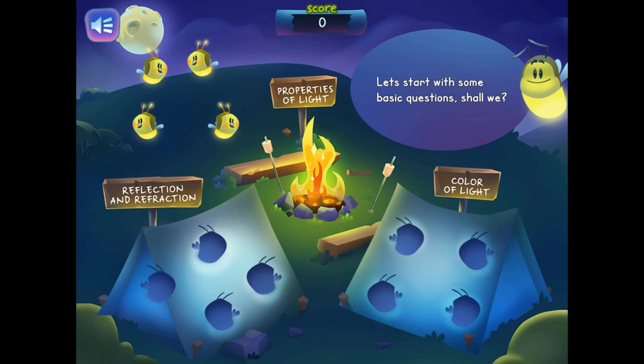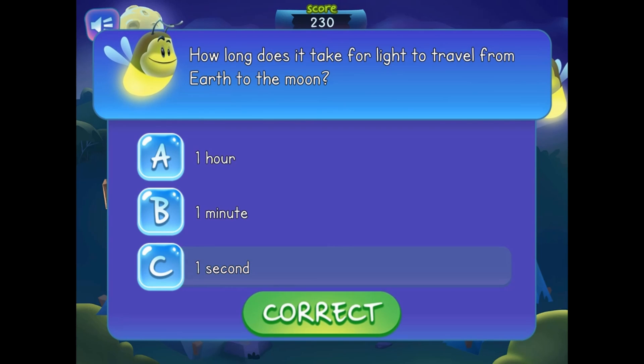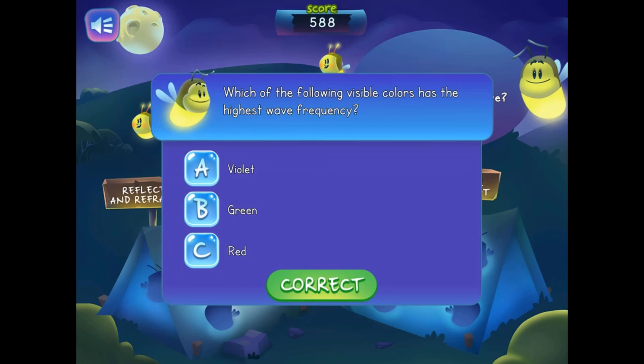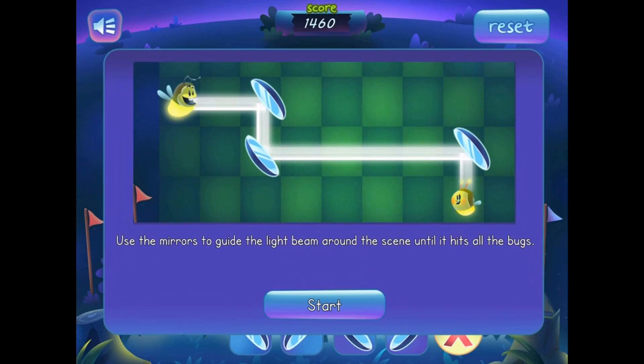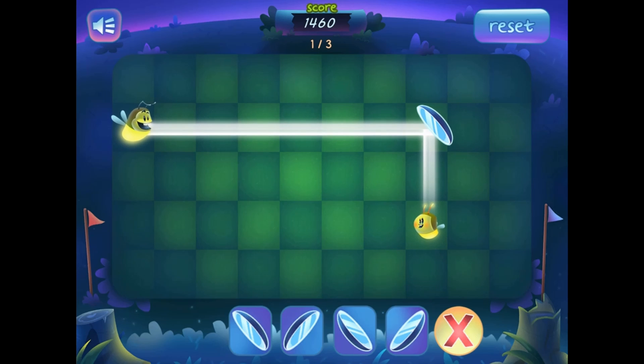In this informative, instructional game, you will participate in the annual Bug LightVenture. At the summer camp, you will see various tents. Each tent will have four questions that you will need to unlock to get to the training grounds. You can use various items to complete your tasks. Your challenge is to guide the light beams from the emitters to the receivers. Good luck and happy camping!